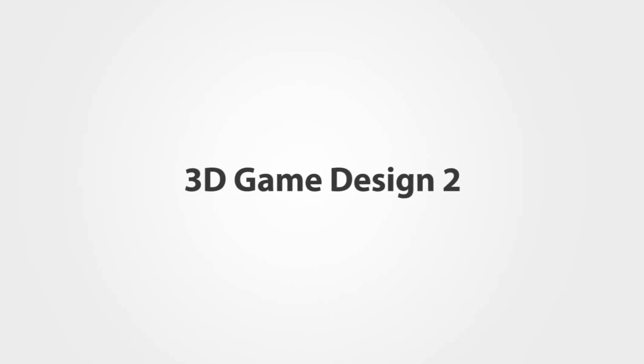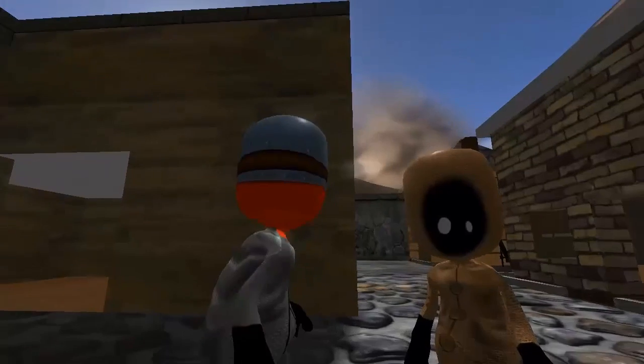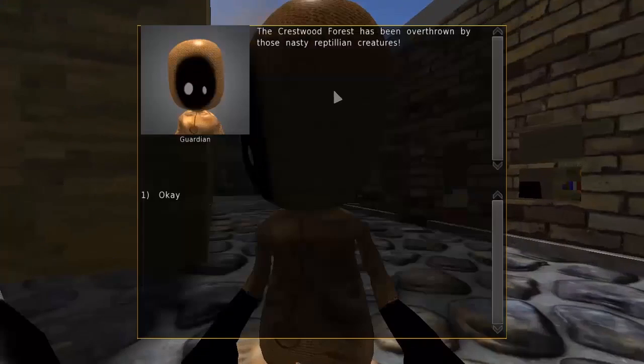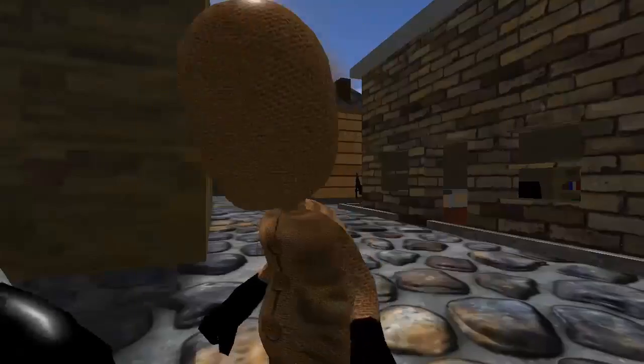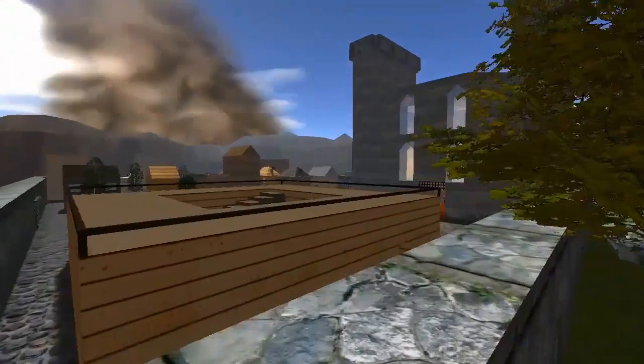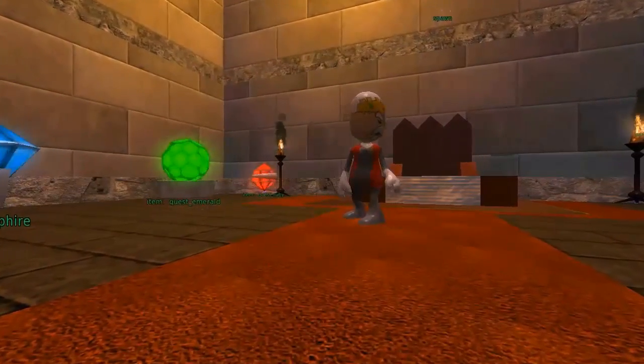Hey guys, it's me Sean from 3D Game Design here at Youth Digital. I know you guys have been waiting very patiently for the new version of OWL for our 3D Game Design 2 class. Well, I'm here to tell you that the wait is almost over. We're going to be releasing OWL on July 5th.